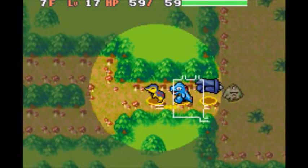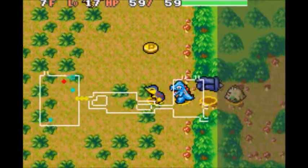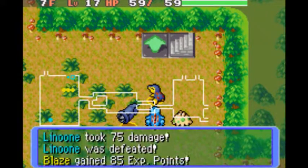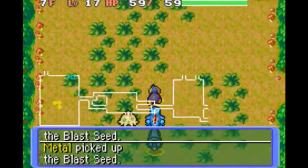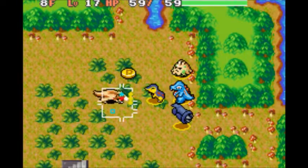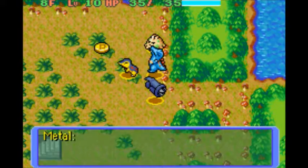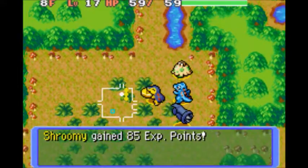It was between Beldum and Shroomish and one other Pokemon, which we'll see a little bit later on. Here's another good EXP-worthy Pokemon — Linoone, 85 EXP, that's good. We get a Blast Seed — we don't need that. We're gonna go to 8F. We start to see some water. Knock out the Linoone and Beldum hits level 10 with another 3 HP. Beldum is another one of those fast EXP-rate Pokemon.